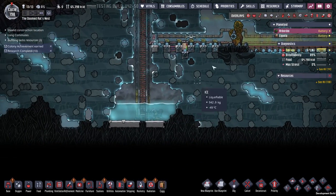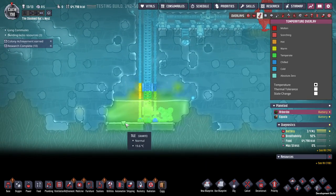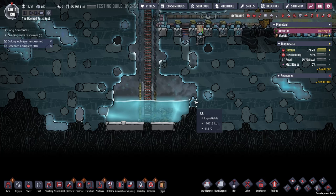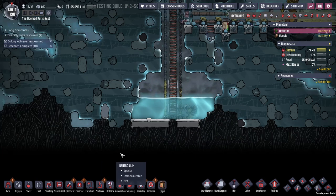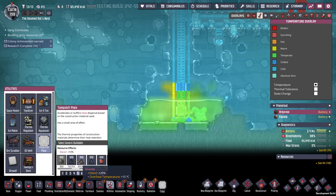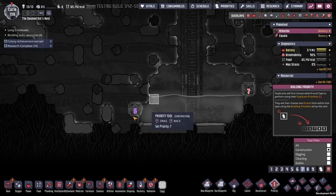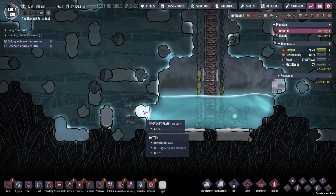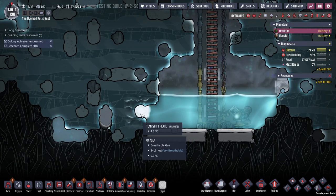We'll have the dupe put in the clay-making oxygen system over here. We'll grab all the polluted oxygen, turn it into clean oxygen and clay. I was originally having it come out over here, but this is getting over-pressurized. The water temp has warmed up considerably — might actually have to put in some temp shift plates, because the neutronium's not going to do much. Those things are just super effective — there's 34 kilograms of oxygen pressed in there.